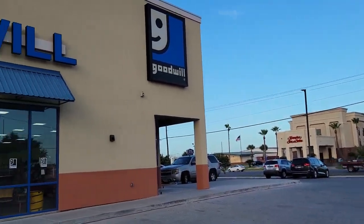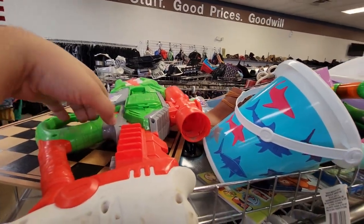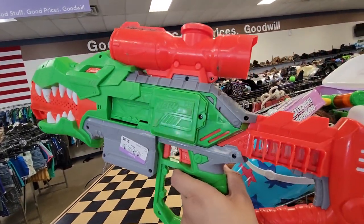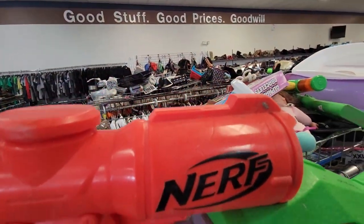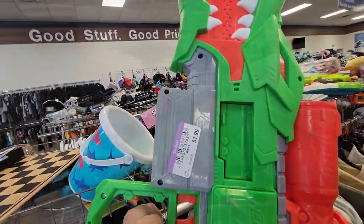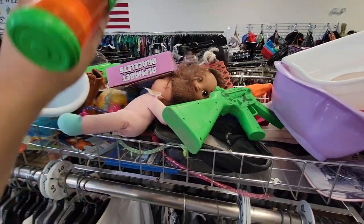Hey guys, bought some blasters here — another Nerf thrifting episode. Let's step into our first Goodwill right away. Found a Rex Rampage for $1.99, which wasn't a bad deal, but it was very sandy and gunky, which leads me to think there might be some sand or similar gunk in the flywheel cage, so I passed on it.